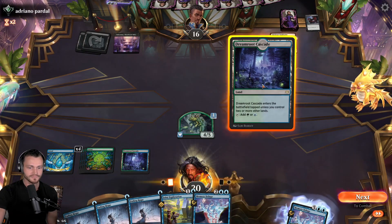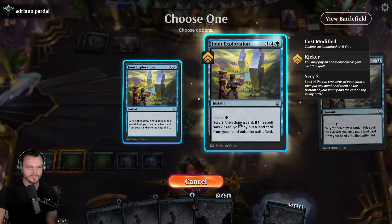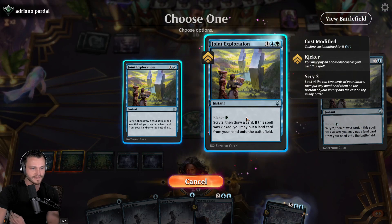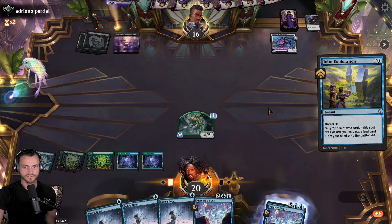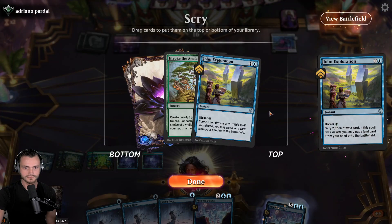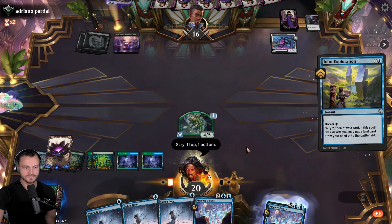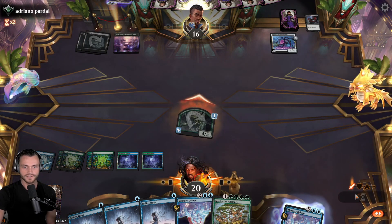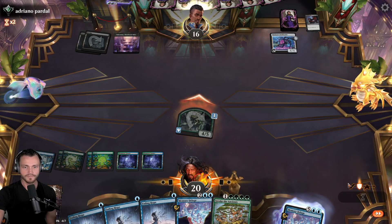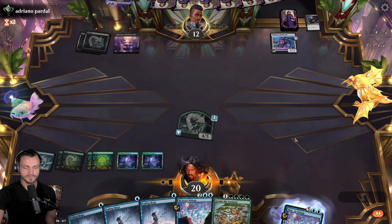Let's start here. We can take one Exploration if we want to kick it - I think that's fine, still have four mana open for a Deluge. Let's see what else we can draw here. Definitely take the Invoke the Ancients - I don't know if we need more Exploration. Get in there for four. Mana drops to twelve, another Invoke the Ancients and another Memory Deluge ready to go.